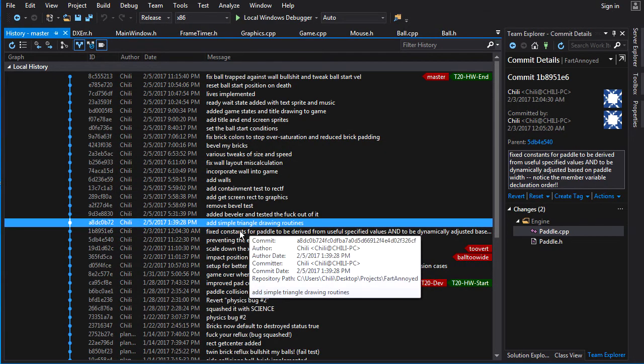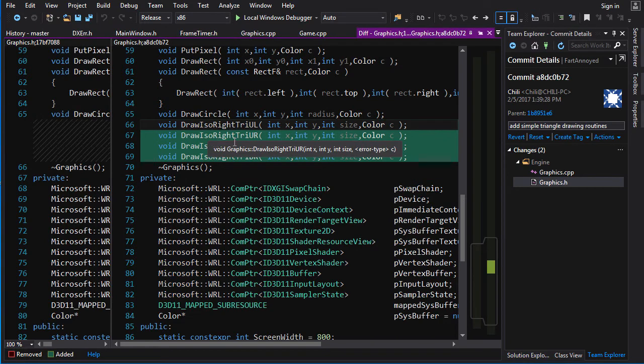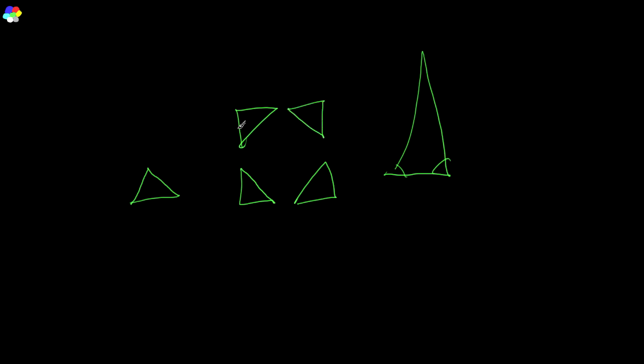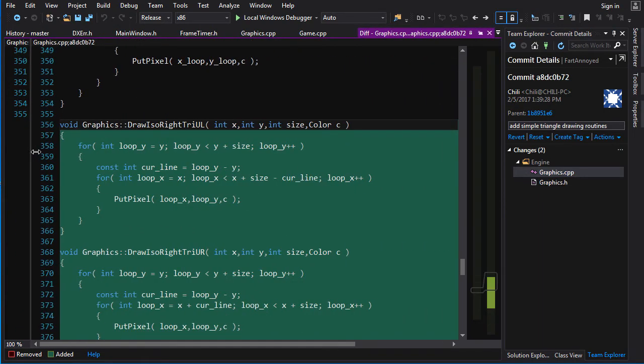The bevels have rectangular regions and triangles — basically trapezoids, which can be made out of triangles and rectangular regions. So all we've got to do is draw these triangles. Simple isosceles right triangles with a 45-degree angle can be drawn with simple for loops. I add draw_iso_right_triangle functions. The naming convention is based on where the right angle is: upper-left, upper-right, bottom-right, bottom-left. These are the four cases, and these are the functions to draw those triangles, filled in.